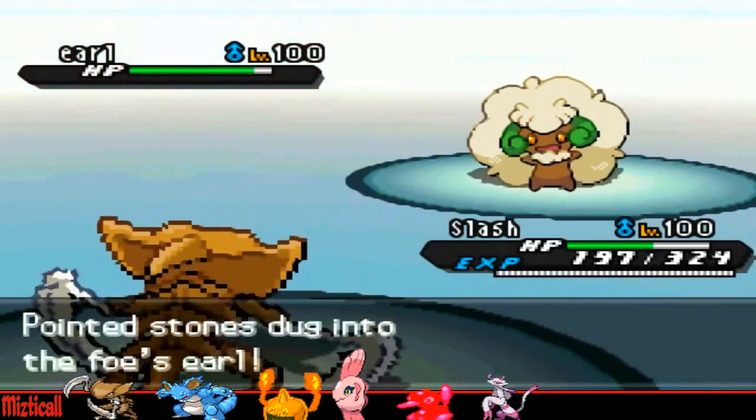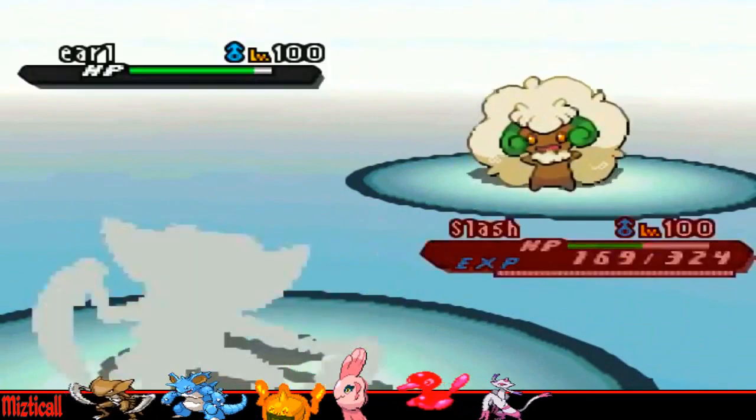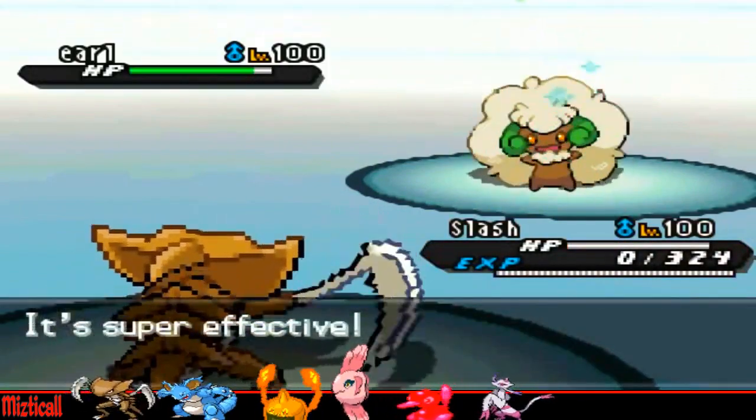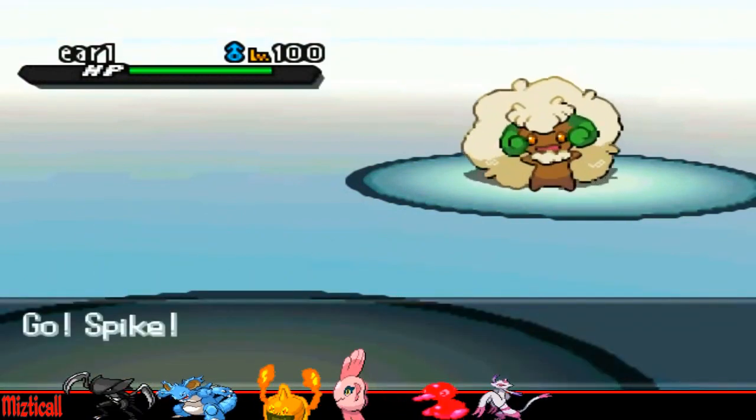Now he goes into his Whimsicott, and I thought he would just want to go for Sub, so I decided to stay in and just go for Stone Edge. But he goes straight for Giga Drain, making the more offensive play and just killing me off straight there and then, so that sucks. But I didn't really need Kabutops that much anyway.